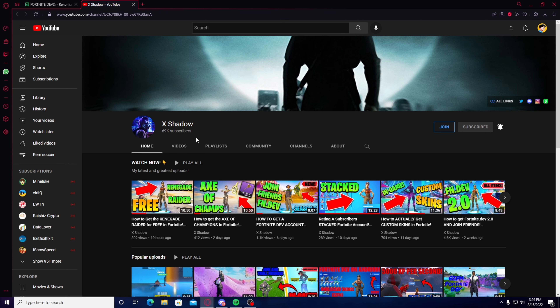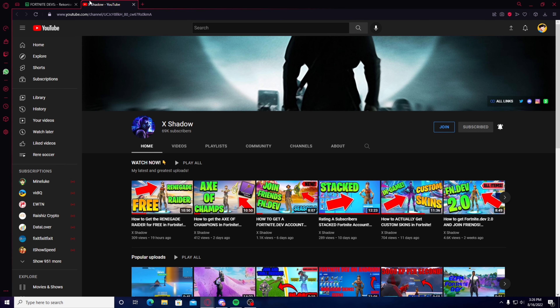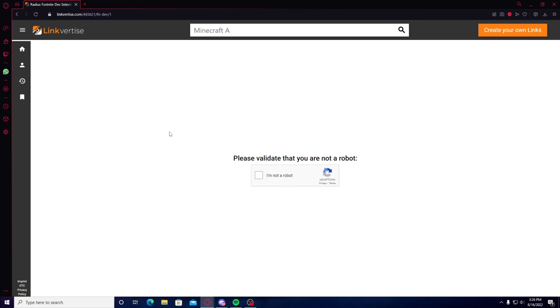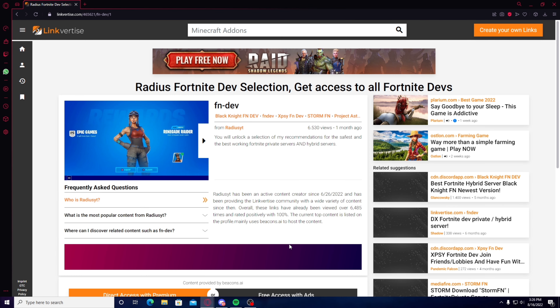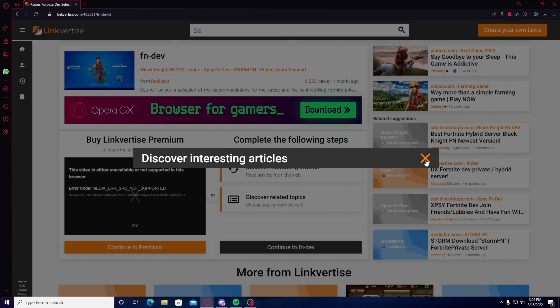Once you have subscribed to both of us, wait around 15 seconds and it will unlock the link. As you can see, it unlocked the link. Press 'I'm not a robot,' then press 'Free Access with Ads,' then 'Discover Interesting Articles,' and wait around 3 to 5 seconds, then close this out.